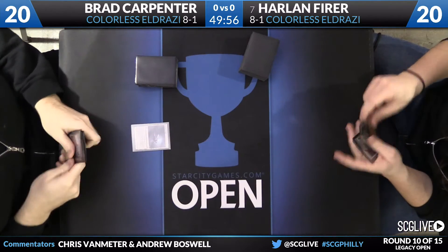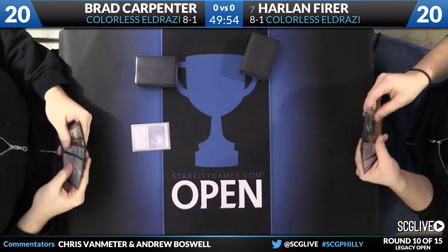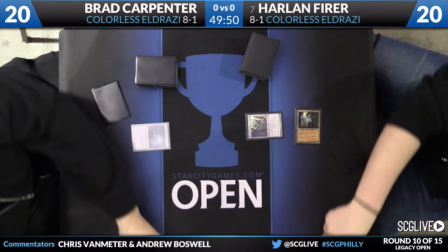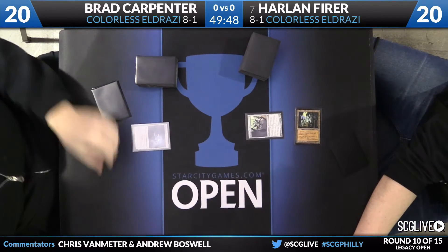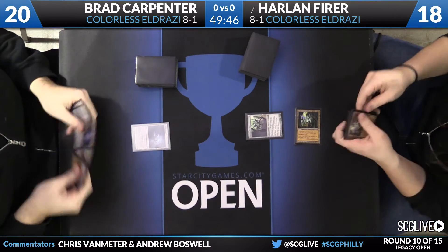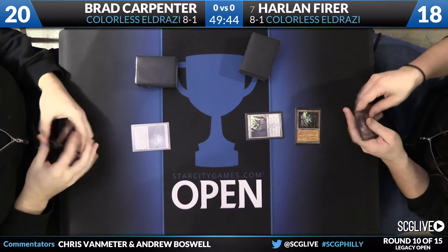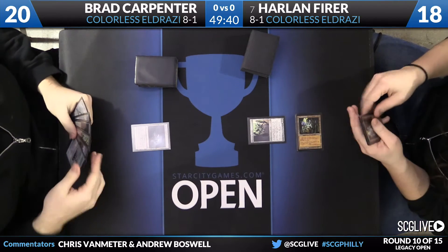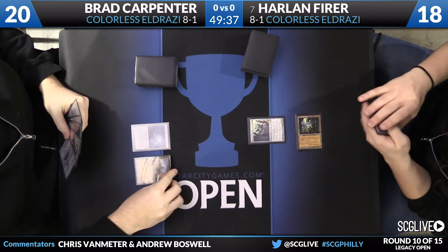Hopefully this mulligan doesn't hamper Harlan too much, but in a 75-card mirror you have to feel like Brad is feeling good being up three cards on his opponent. Despite that, the Eldrazi deck has some very potent lands and very potent creatures, so even on a mulligan to four we could still see an explosive start out of Harlan.